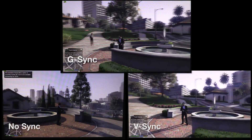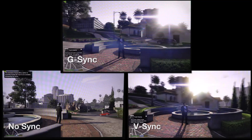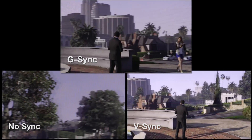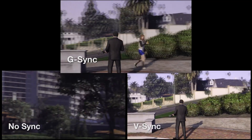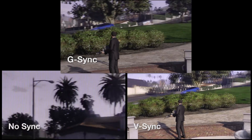Rockstar's open world title was remastered when it was ported to PC, and it shows in the high resolution graphics and far draw distances, which tear magnificently when the settings are turned up. V-Sync deals with the most egregious tearing, but gives the game a noticeable stutter when spinning quickly. If there's an issue with input lag, it isn't particularly noticeable, but G-Sync provides the smoothest experience by far.